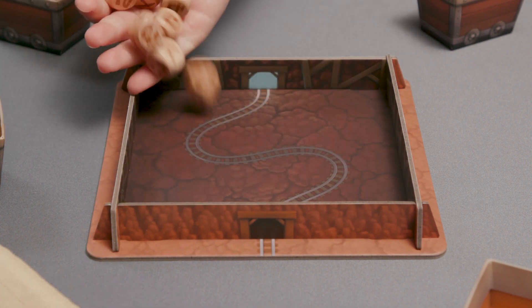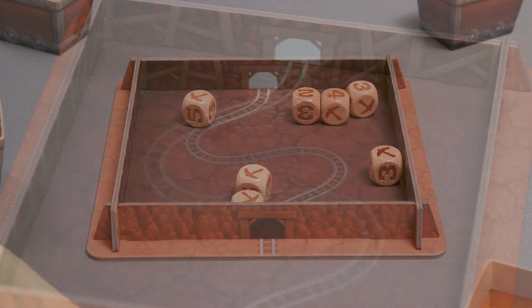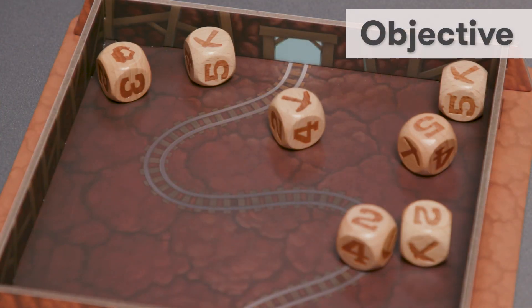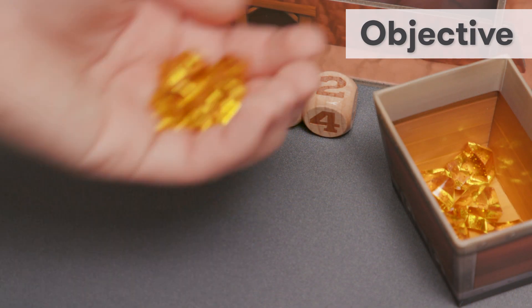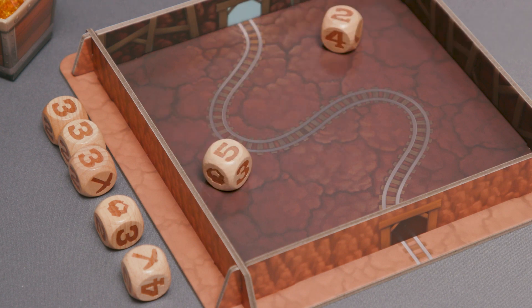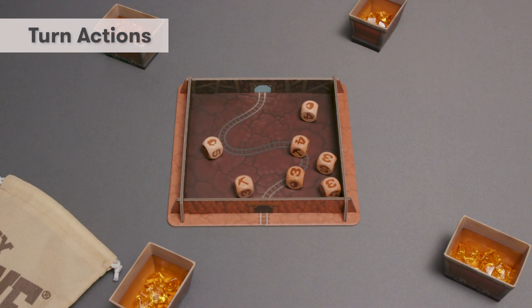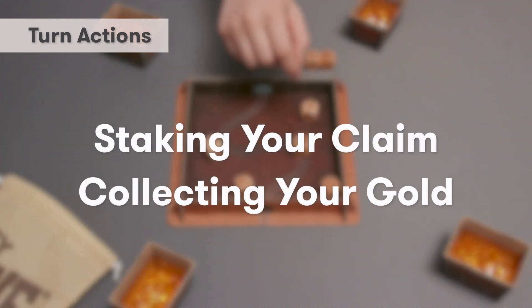Add up any numbers shown. The highest sum goes first, and play continues clockwise. This is a game of risk and reward. Players roll the dice and try to collect as many gold nuggets as they can. But if you get too greedy, you may lose it all. Your turn consists of two actions: staking your claim with the dice and then collecting your gold.